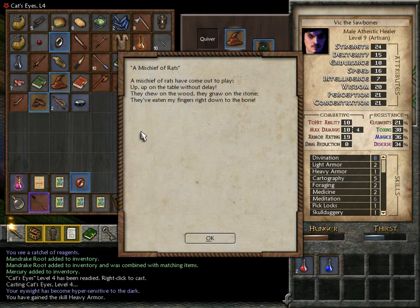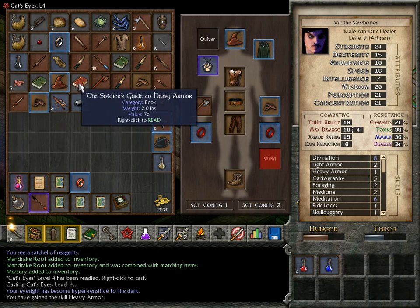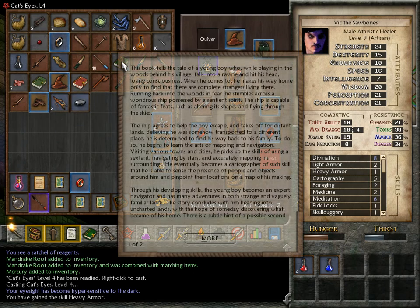Poems for Children, and the book is still there for me to sell — kind of the best thing about this. 'A Mischief of Rats. A Mischief of Rats I have come out to play, up on the table without delay. They chew on the wood, they gnaw on the stone. They've eaten my fingers right down to the bone.' Nice! I sure would have loved that as a kid. That's for sure.